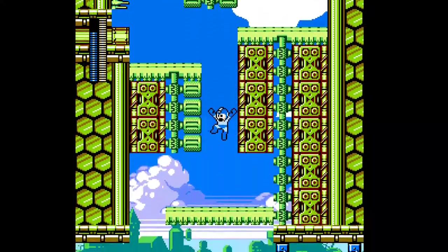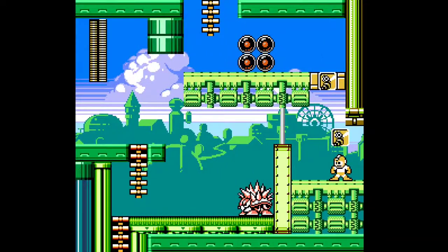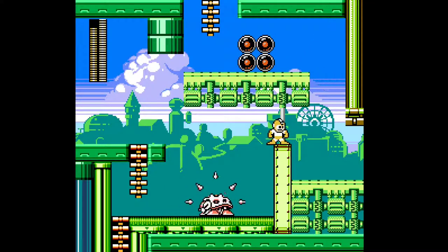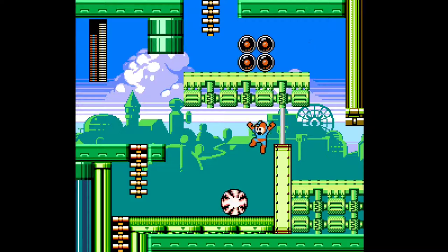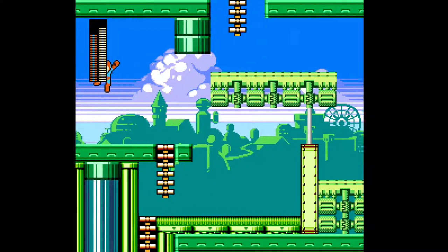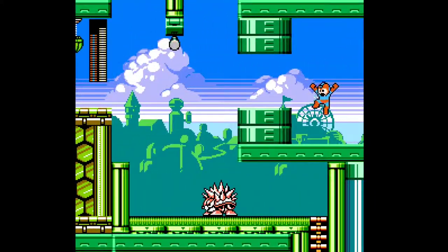There we go. Just look at the tiles here — it looks so clean, so clean, very very nice. Can we even get up here? I don't think we can. But yeah, we've been here before, haven't we? This feels familiar — there was that key, or door here, right?